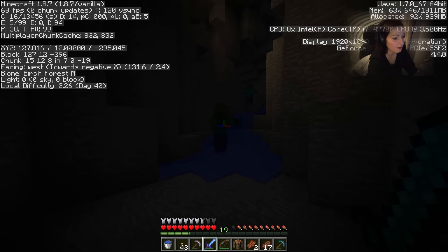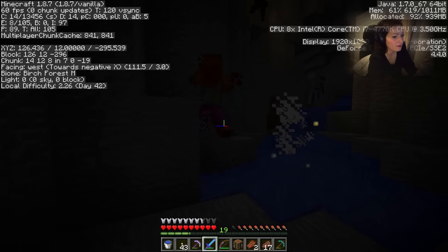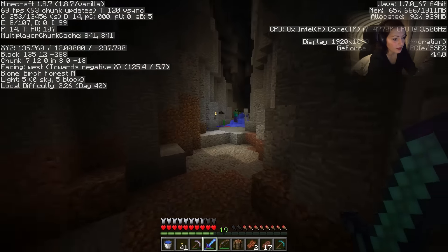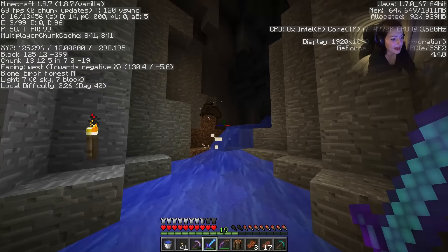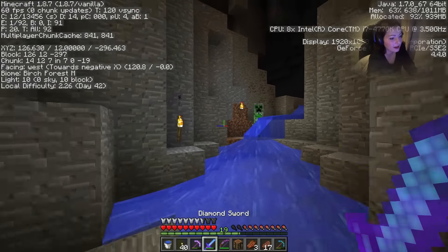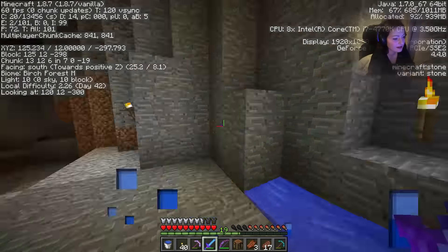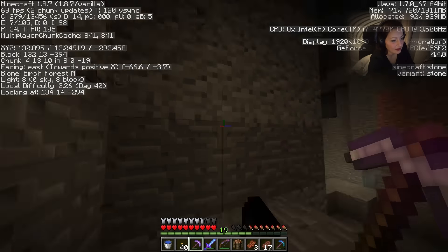There seems to be a lot of mobs around here. Oh my gosh, where are they coming from? And there's a skelly. Let's put up some torches. They're all coming — lapis! No thank you. That skelly didn't even know what to do. It looks like there's a lot of mobs around here. We're going to grab the lapis because we are always going to need more lapis. We're always going to want to enchant and things.